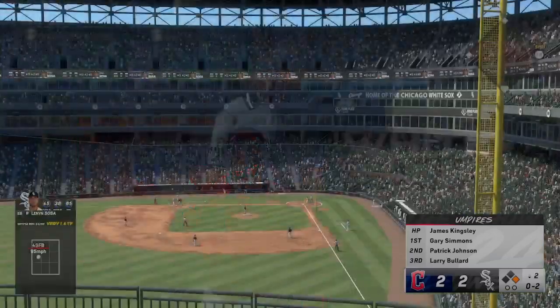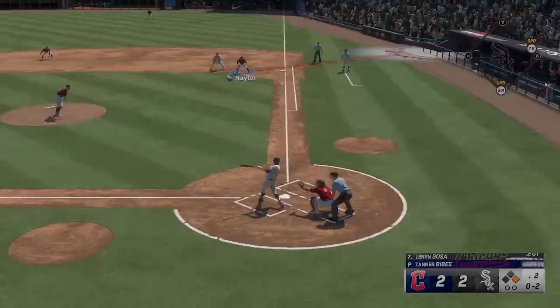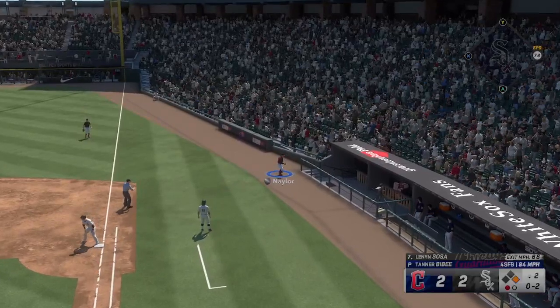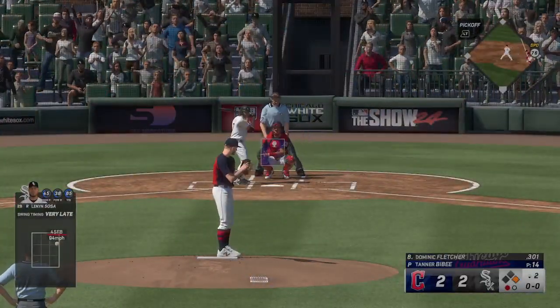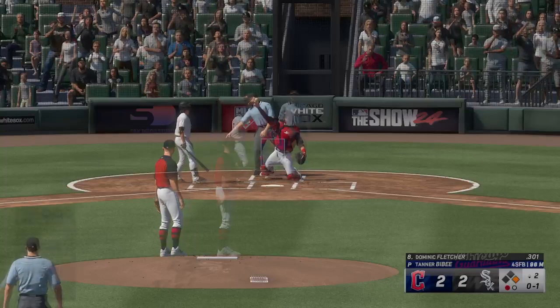They've got some speed on first, so we'll see if they try to get him in motion. James Kingsley, our plate umpire — consistent, and maybe a little generous on the edges. Yeah, he'll give a little bit on the edges like you said. But from what I've seen, he usually does that when a pitcher is just commanding those parts of the strike zone, and essentially they've earned it. The umpire rolls with them. Dominic Fletcher in the box now.